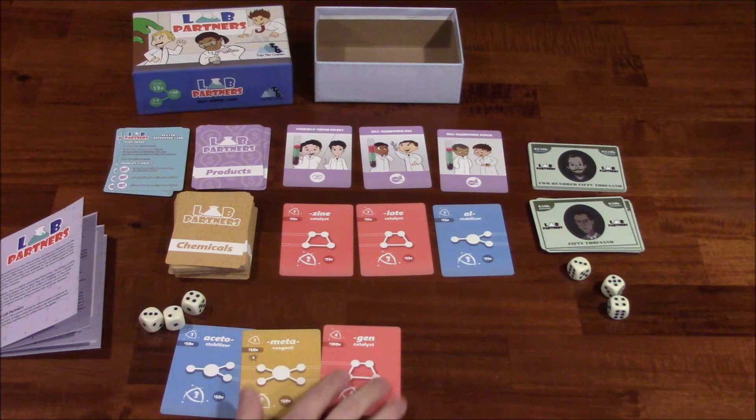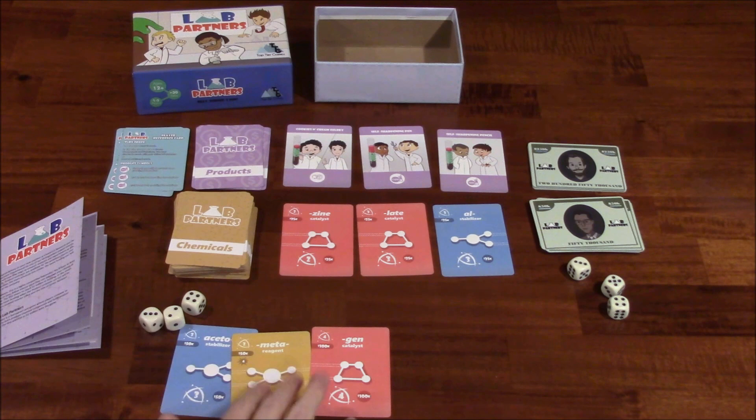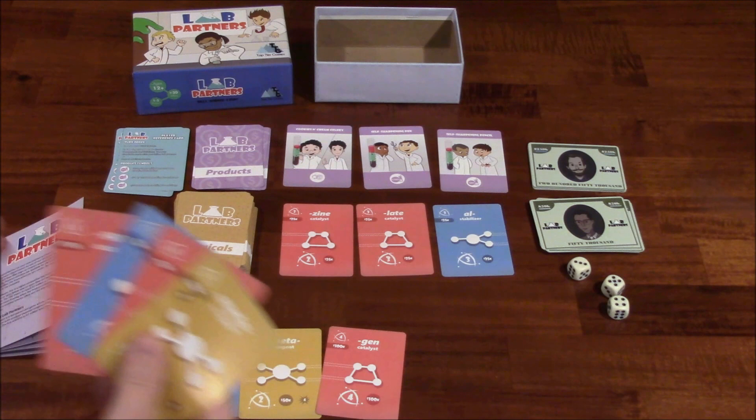That's an example of what you would do during the experiment phase. You can create compounds, you can create solutions during this phase. You can also trade with other players — for example, one catalyst for a reagent, or two stabilizers for a reagent and a catalyst. As long as you're trading an equal number of cards, you're allowed to trade with other players. After that, you have the option to redraw, which means discarding unwanted cards from your hand and drawing back up to the number you discarded.